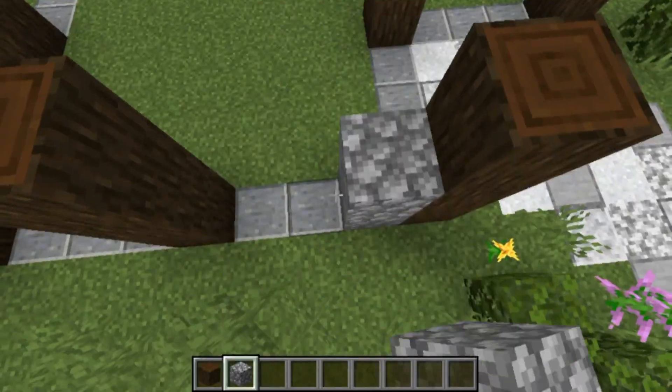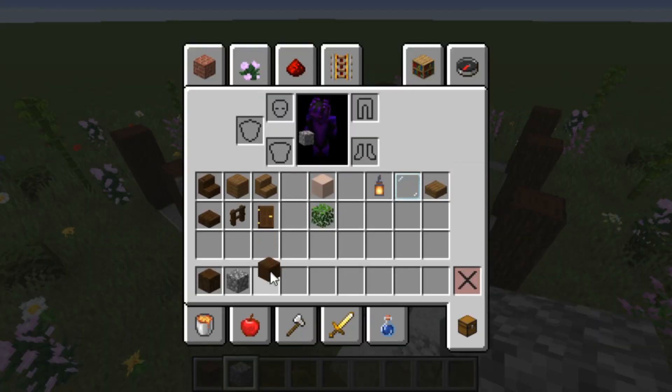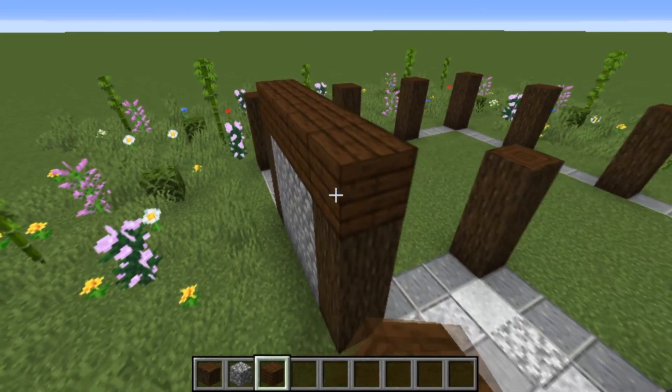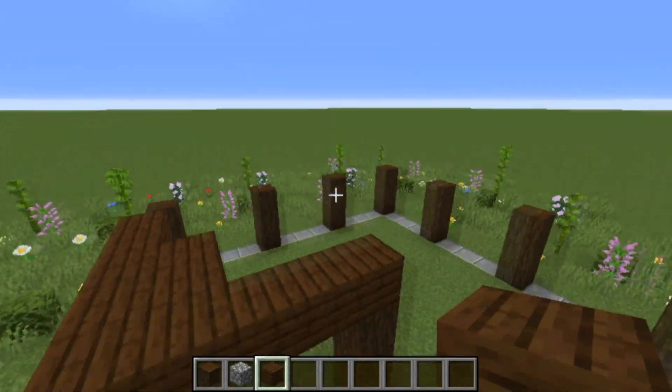Once we've done that, we're then going to fill this in with cobblestone, but obviously I'm going to do that off camera. And then once we've done that, we're going to add a layer of dark oak planks going on the top of all this. I'm going to fill all this in off camera and then I'll catch you once we've done that.